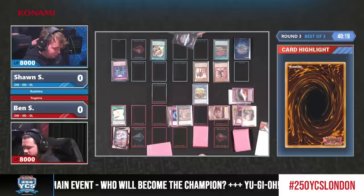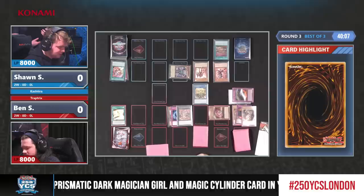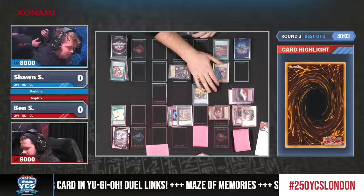Evenly Matched is really good in general, but in this deck it's better than in others, because with the new Trap Tricks Trap card you need to discard a Trap — so you can just discard Evenly Matched and it's not going to be a dead card going first. Still a decent amount of synergy there.